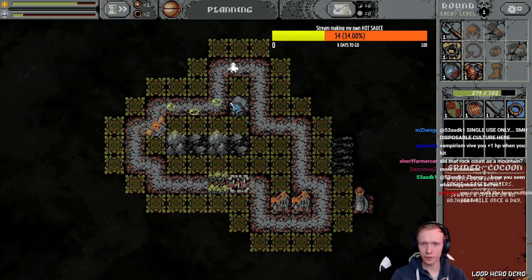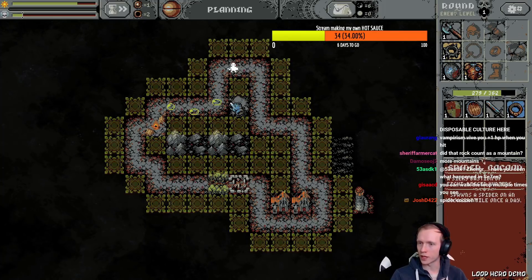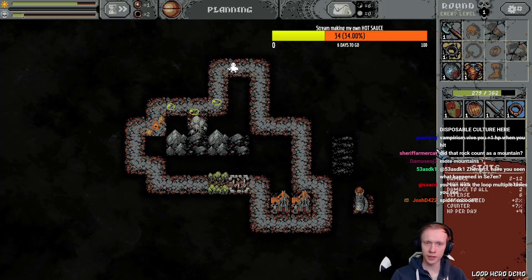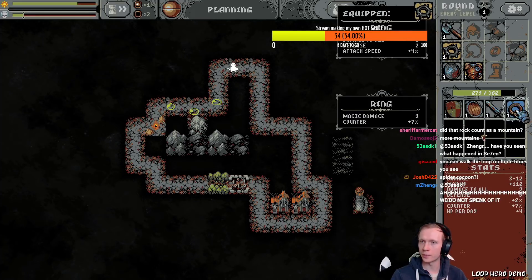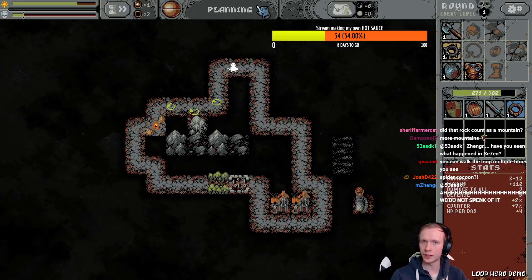Spider cocoon — spawns a spider on an adjacent tile once a day. Put a spider over here or something — he'll do the same. All right, let's move on.